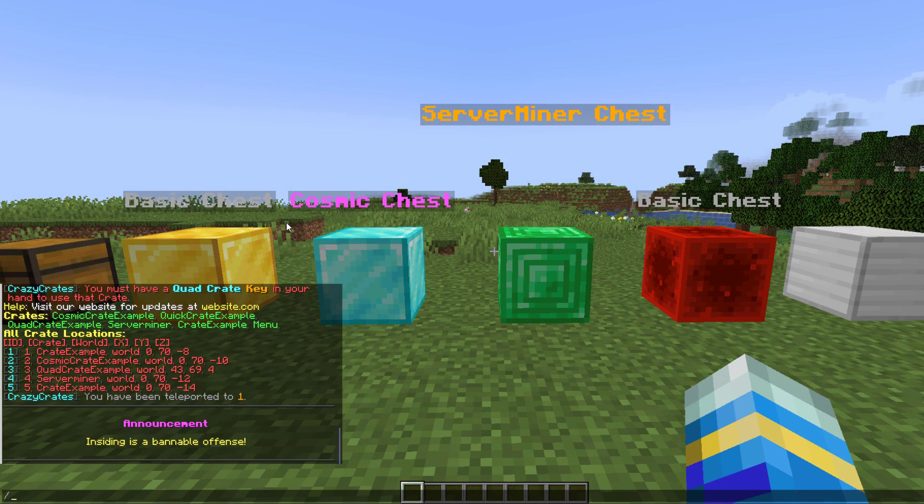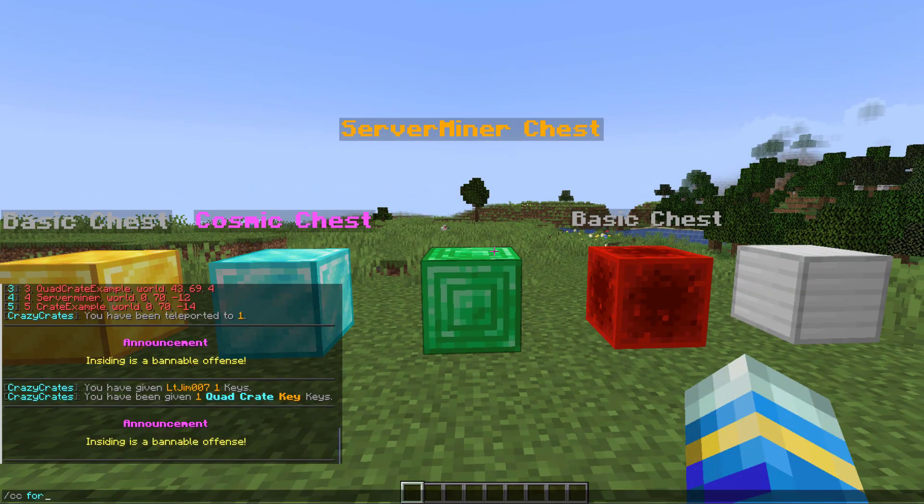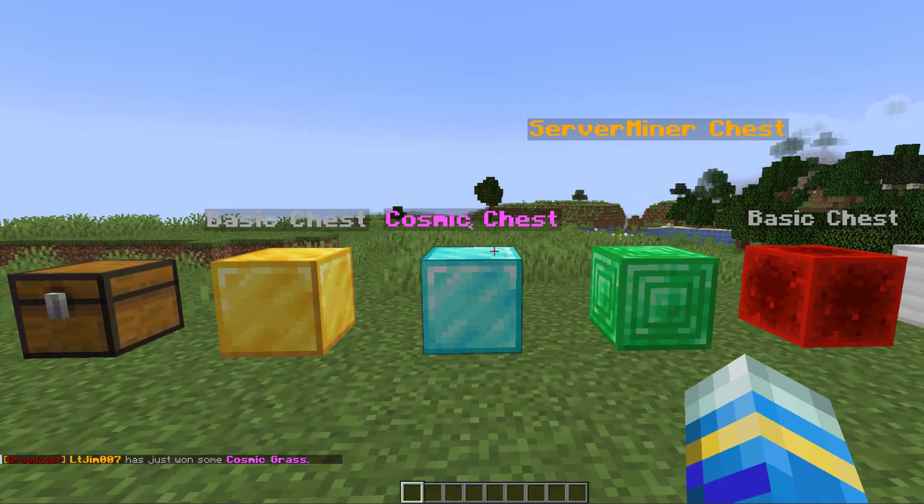If you're feeling particularly generous you can do /cc give random physical key, quantity one, to a player. Finally, you can do /cc forceopen cosmic crate for LTJim if you don't have a key on hand — that is another way of opening it.